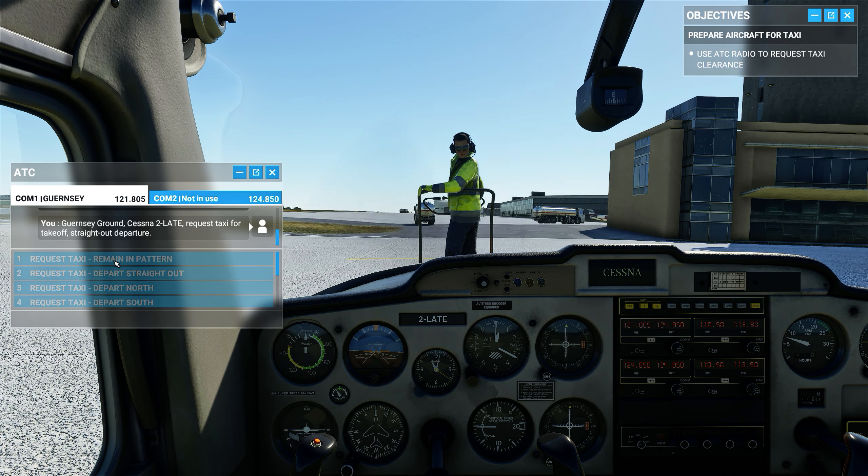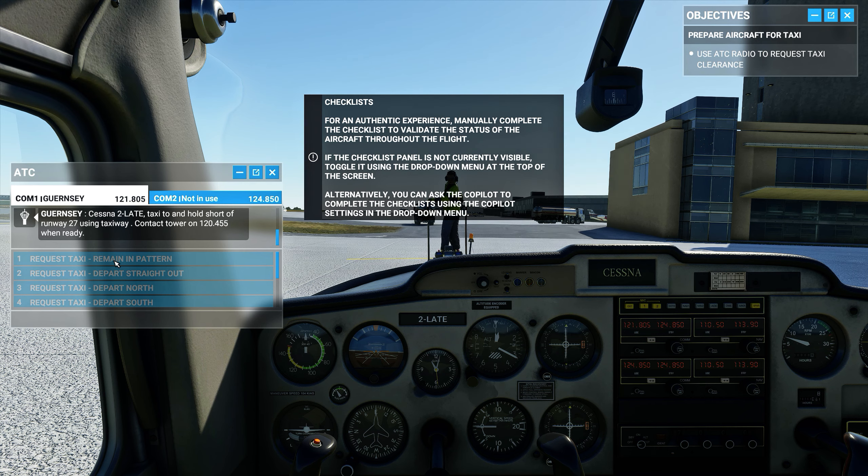Guernsey ground, Cessna 2 Lima Alpha Tango Echo, requesting pushback. That's good, that's what I wanted. Cessna 2 Lima Alpha Tango Echo, request pushback received.